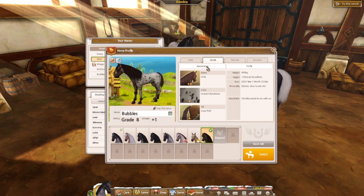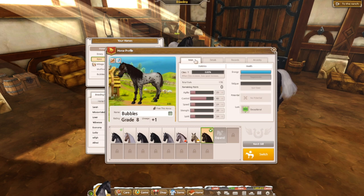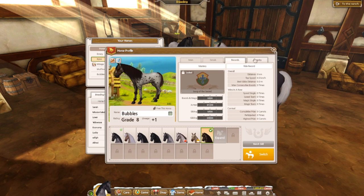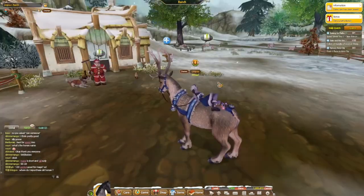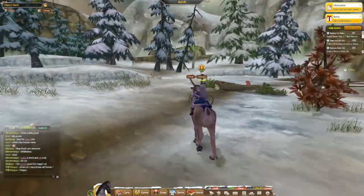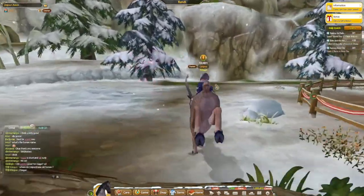I'm in a Discord group with people from my guild, and somebody said they got a horse that's 178 centimeters — I don't know what the cap is for this game but that's pretty tall. I really like the way they implemented breeding into this game. Well, I have the reindeer so I won't be able to see it, but next video we're taking Bubbles out for a spin — it's gonna be good.